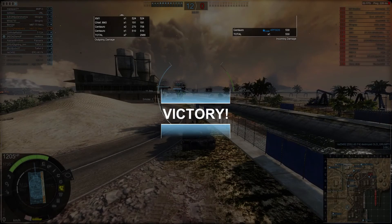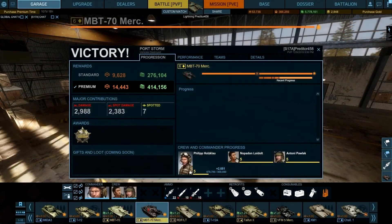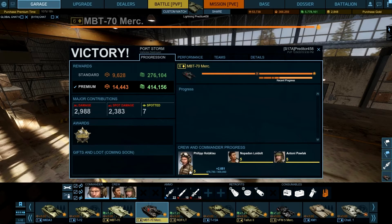Moving swiftly along to the results. As I said — Thanksgiving weekend, so triple experience on every game we played. Hence 14,500 reputation and 414,000 credits. Just shy of 3,000 damage, 2,300 spotting damage, 7 spots, and we got the gold star, because I'm a very good boy. First place on the team — looks like second by damage actually. The White Rabbit in the T-72A got about 500 damage more than us. Top damage on the enemy team was their artillery with 1,300.